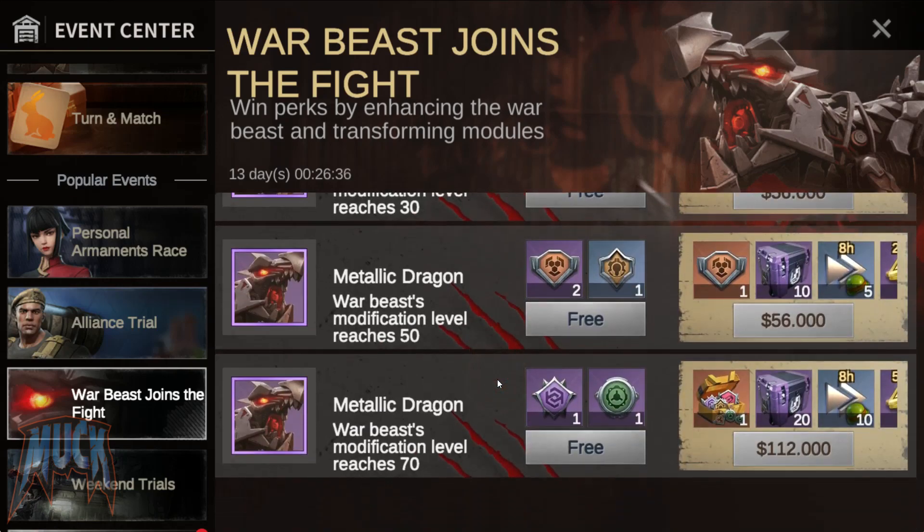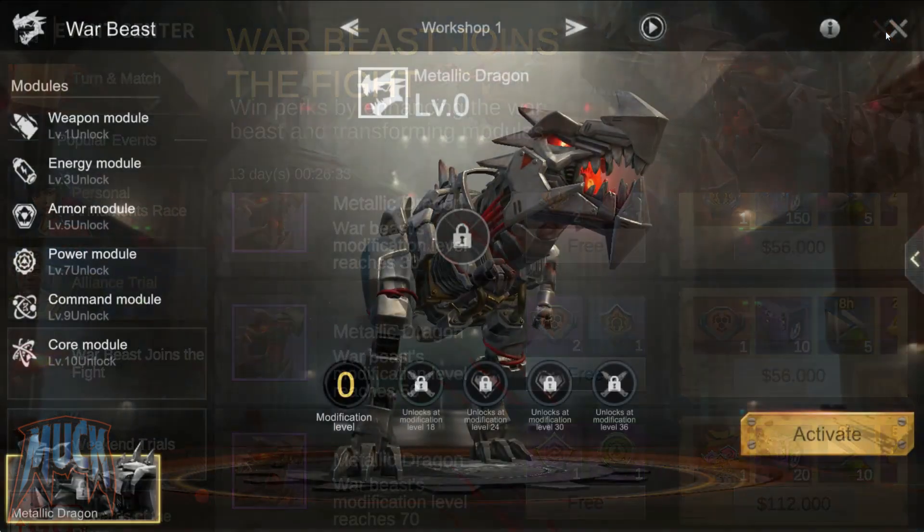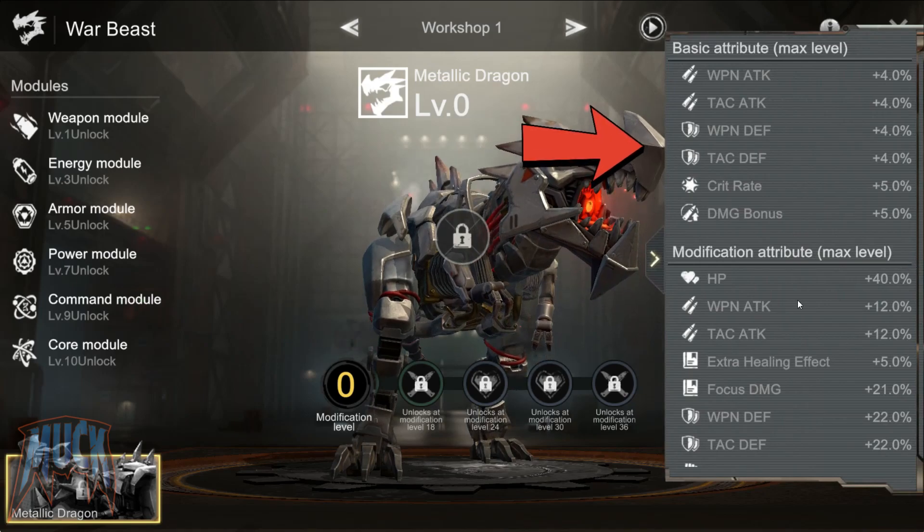If you are watching this video beyond those 14 days, this event will no longer be active. The metallic dragon has some basic attributes that apply to all heroes even if they are not in the formation in which we installed the Warp Beast. It also has modification attributes that only apply to the formation of the truck in which we have the beast.